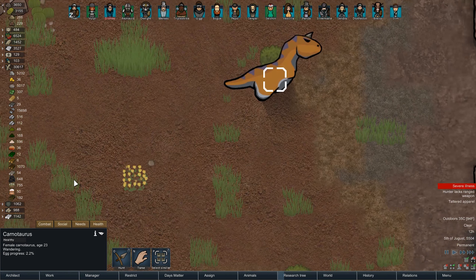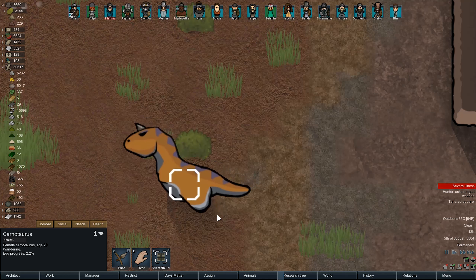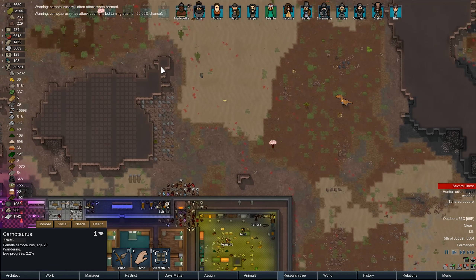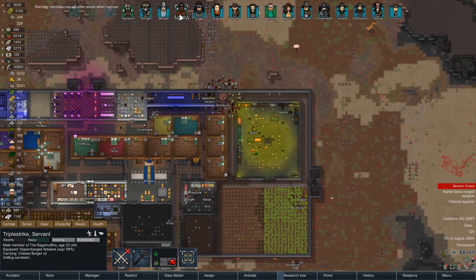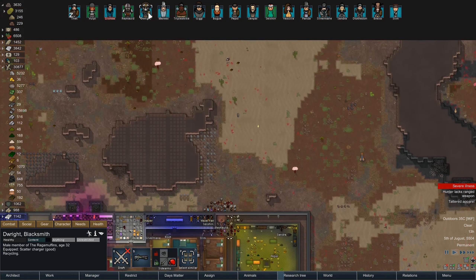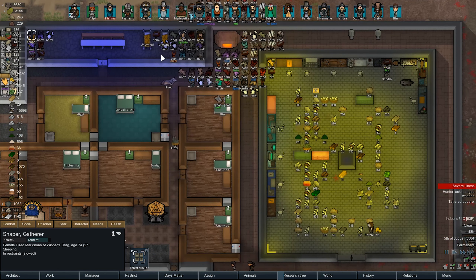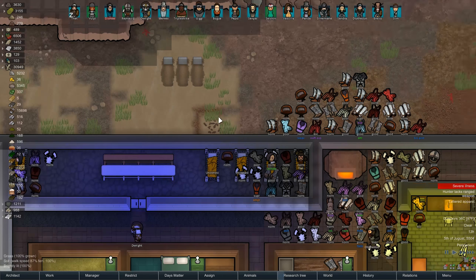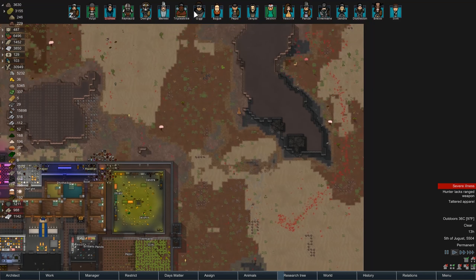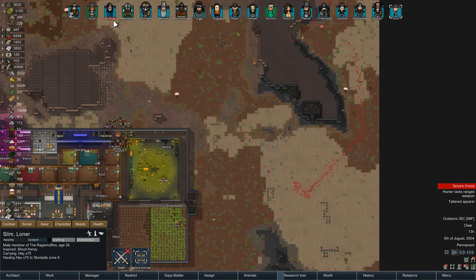It's a Carnotaurus. Our chances of actually taming it are low. Its name translates to 'meat eating bull.' That's amazing. She's a cousin of the T-Rex. There's a 20% chance of it attacking us, so we're not going to tame it - but we are going to shoot it. Jan has Alzheimer's, frail, bad back, 55% immunity. This is the worst thing that's ever happened to anyone. They just keep aging and they won't stop aging, and I don't like it.